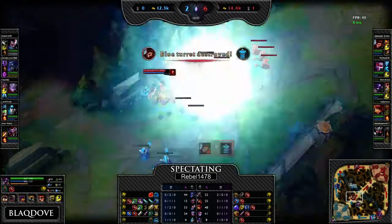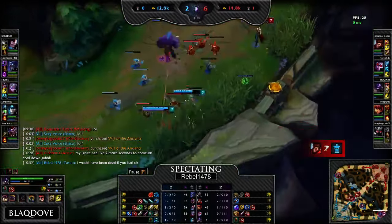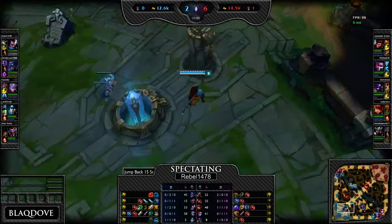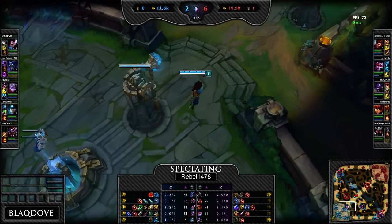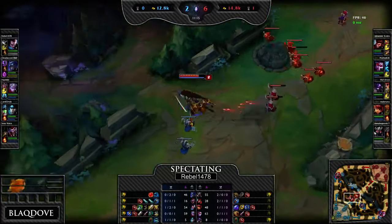Let's fast forward. Now you have the Avarice Blade. Another thing about Avarice Blade is it gives you essentially the same combat stats as Zeal — you want that crit strike chance, that's the main combat stat. Attack speed is nice because it lowers your Q cooldown, but Avarice Blade costs less and it gives you more gold. Back to lane — nice last hit. Just find the trade; can't really do anything right now.